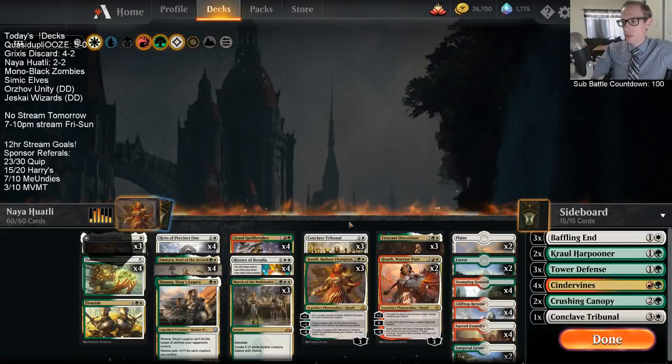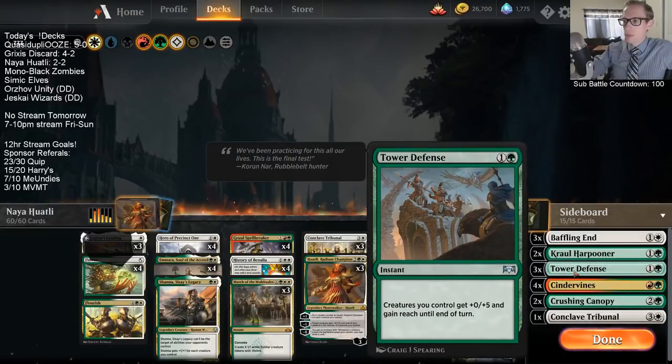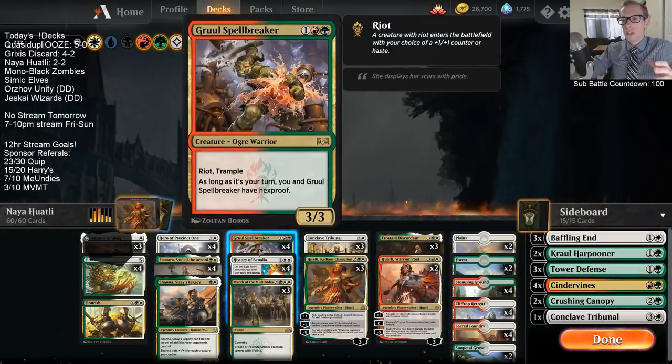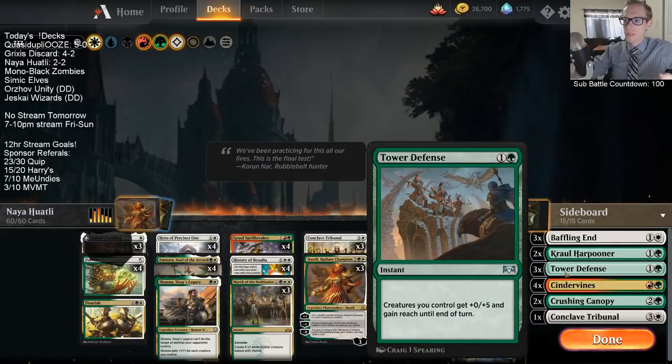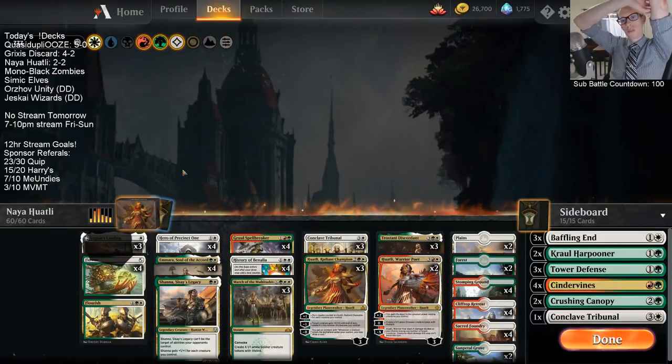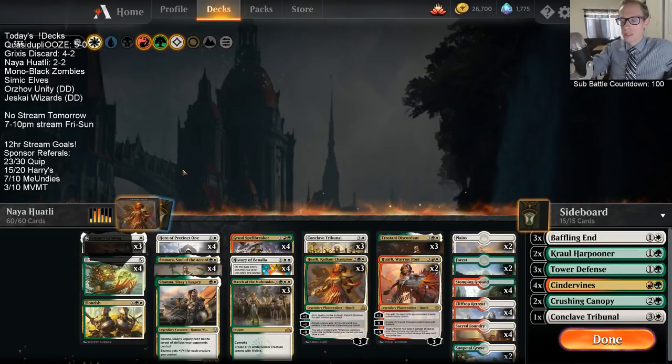Drake's got us game one there and then had enough removal for us game three. Certainly possible I should be bringing in more Tower Defenses in that matchup. I could certainly see that any deck with Fiery Cannonade, Gates Ablaze, Finality — I should just be bringing in all the Tower Defenses. Even against Lava Coils killing my Spellbreaker — still two mana Dive Down. Unbreakable Formation is much worse because it does not save our creatures from Finality. Finality is a very big problem for my deck — only Tower Defense saves our creatures from that, so that's why we have it.